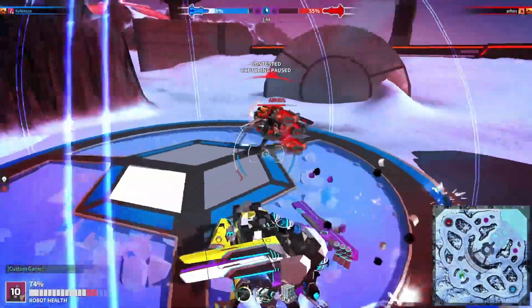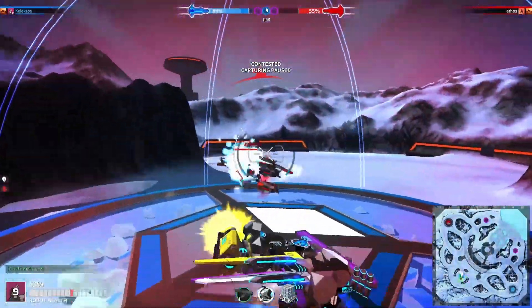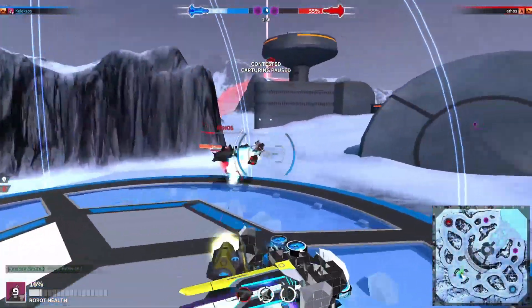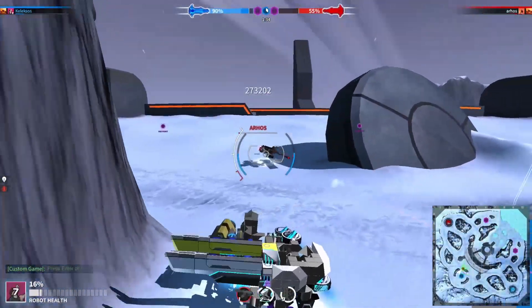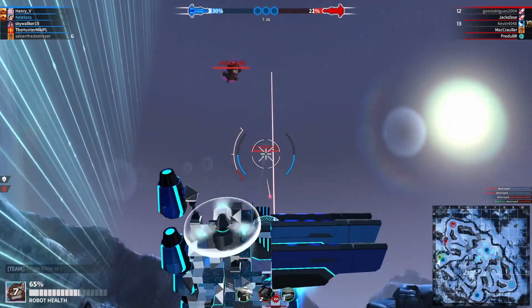Sprinter planes are one of RuboCraft's most dominant bot types. Their combination of flight, stability, agility, and speed makes them a fantastic platform for many weapons. Additionally, camera control hover planes are similarly powerful with some trade-offs. This video should contain enough information to be able to make a decent sprinter plane or hover plane.